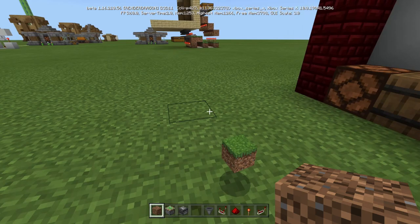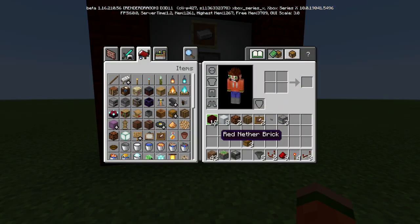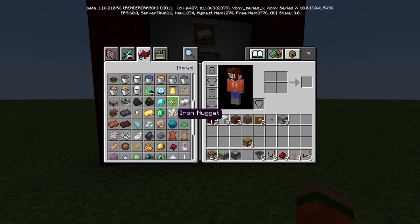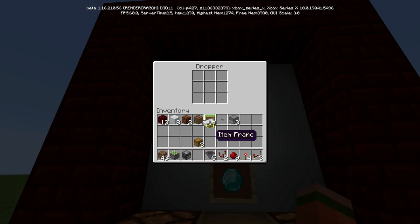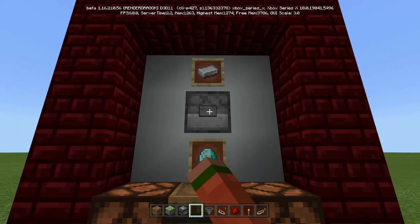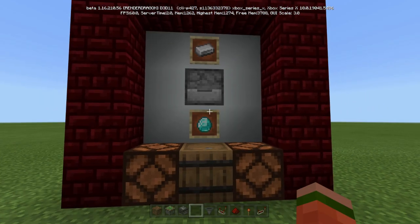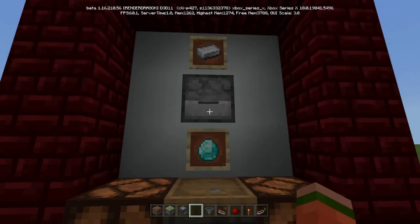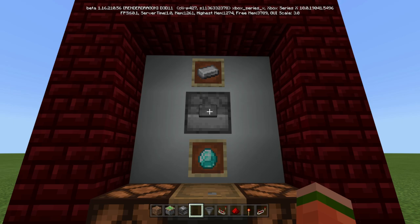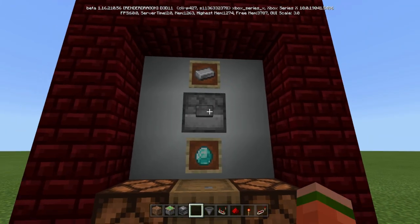Now we have everything set up. Let me get out some iron ingots. Let's throw in two — say we only want to do two shots. We go one, we go two, and nothing. Let's put that back and do the whole 62. You want to test it out and make sure you win — keep going until you win. You have a one in nine chance so it could take a bit.